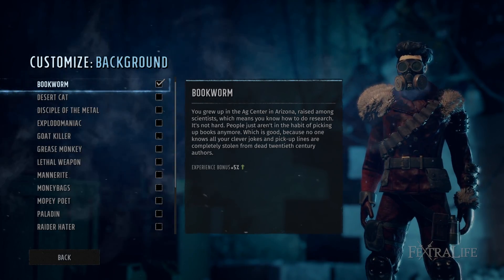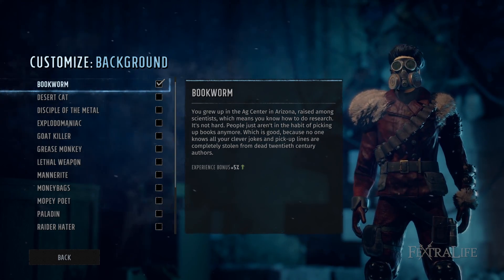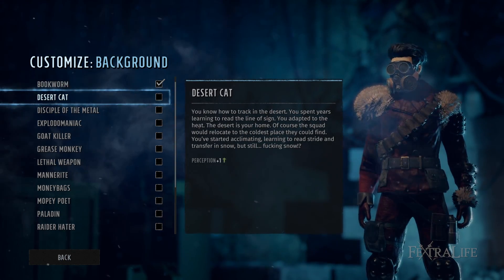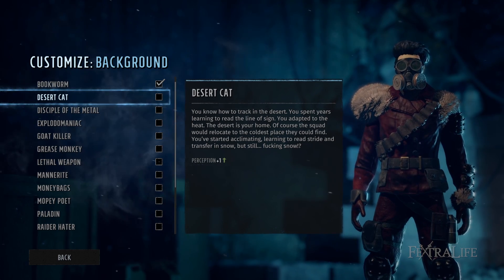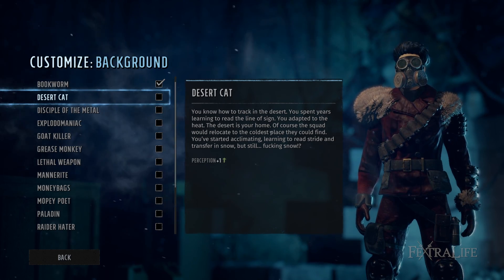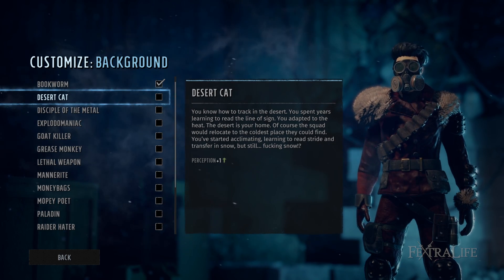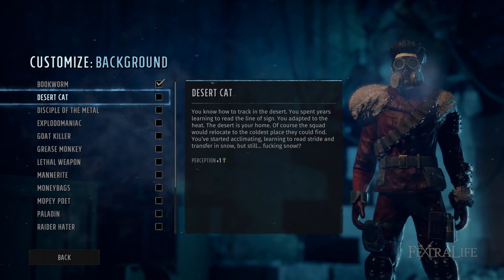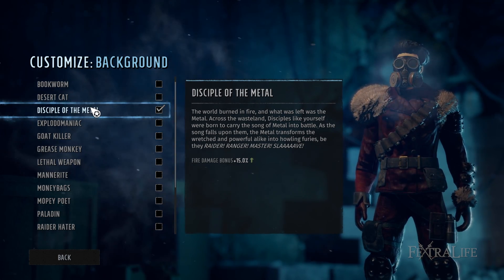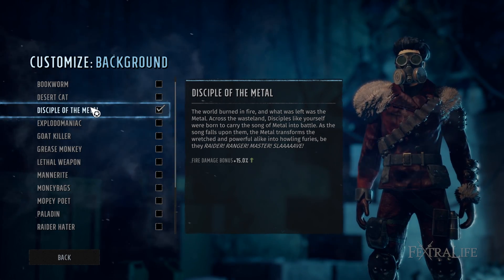Looking over the backgrounds, Bookworm gives you plus 5% experience — great on any character for leveling up faster, but there are better options. Desert Cat gives plus 1 perception for spotting things, but plus 1 perception isn't that great purely for stats. Disciple of Metal is an excellent background if you plan on using fire damage — a flamethrower type character or lobbing molotovs — so if that's your plan, this is definitely one you want to pick.